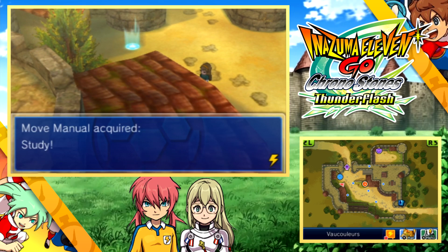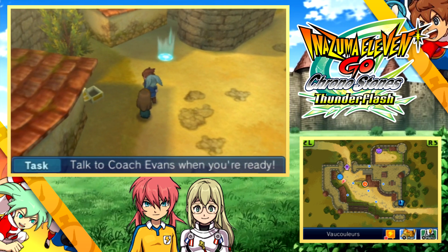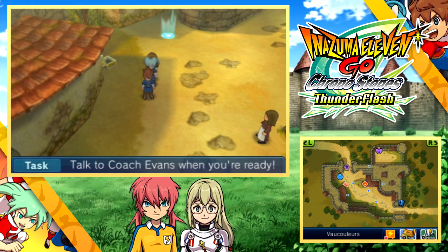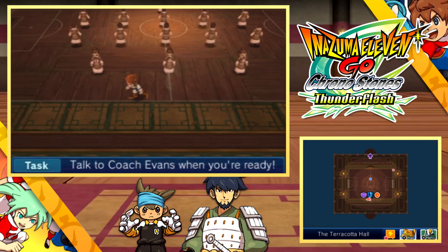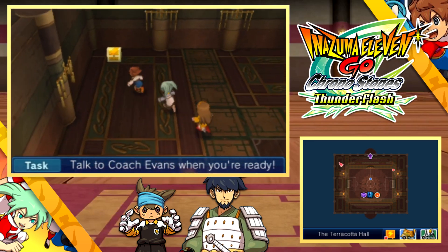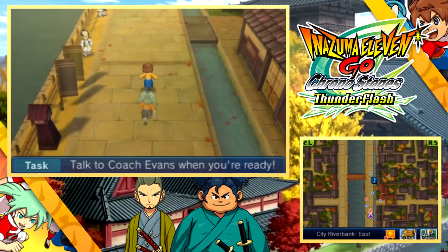Behind this building in Vuculeux is an extremely hidden chest, but it's for the move manual Study, which is so important when it comes to gaining experience. Skip travel to the Terracotta Hall in ancient China to avoid climbing up the entire building again, and you can get the Truth Ticket 1 — it's more competition routes.